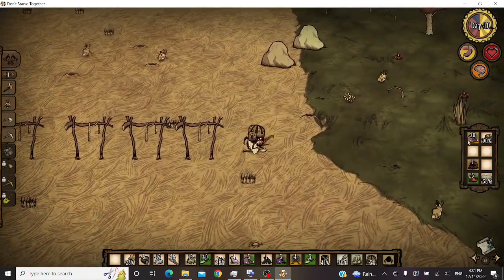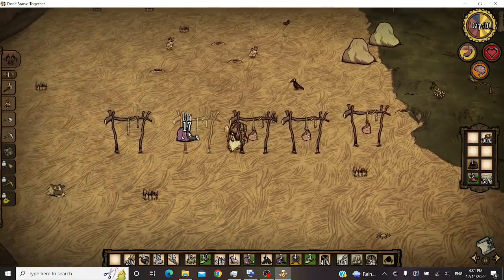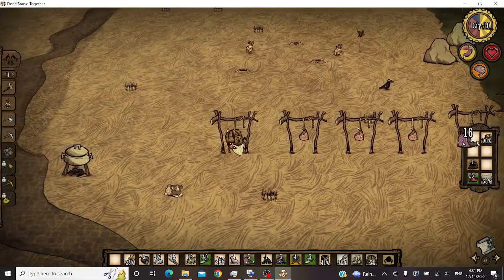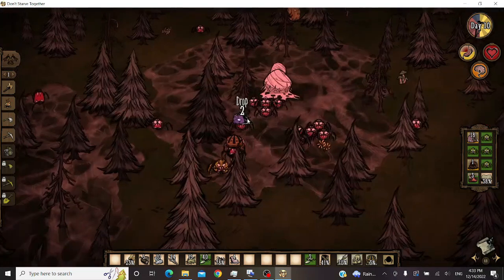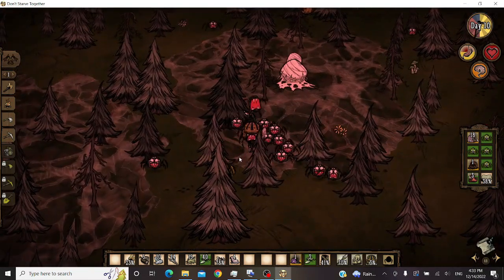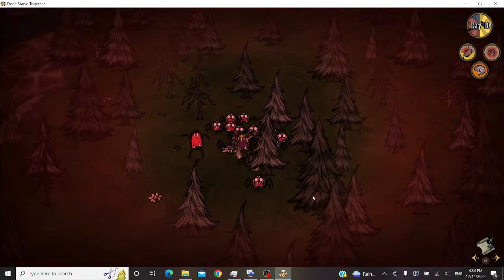On day 10, we get the drying racks down, and this will be a very important part of the run, since having ready access to meat at any point will be very useful for taming spiders. The evening of day 10 is dedicated to attempting to gather an army of spiders in preparation for the hounds attack, although this went just about as poorly as our second day on our first run.